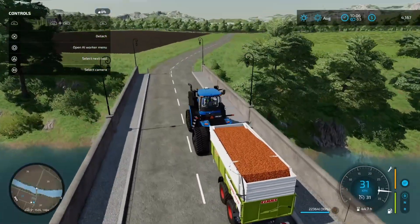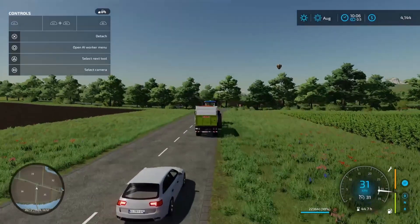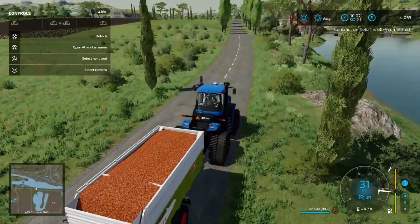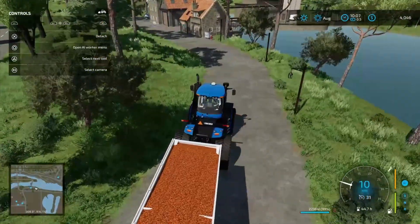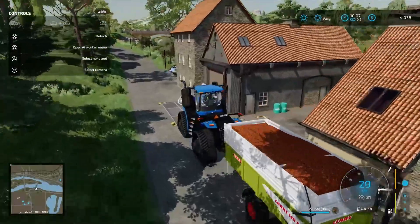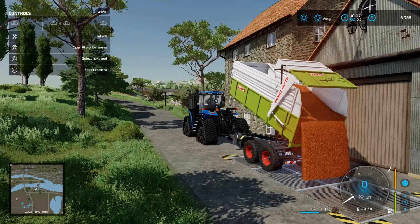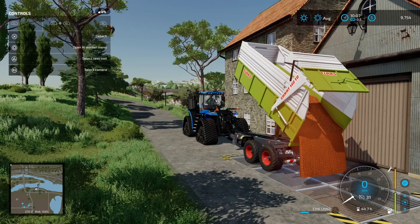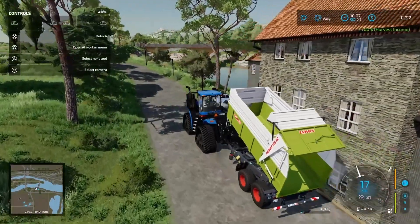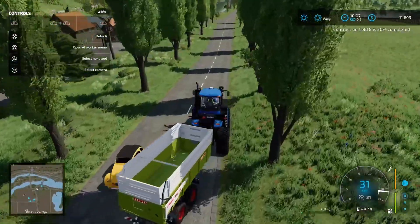Here we are at the grain mill. So like I keep mentioning, anything you put into the grain mill — when we go to purchase this — the grain that we put in will be available for us to turn into flour. So we're basically double dipping — we're getting paid to deliver the grain, and then that grain can be utilised to turn into flour products, which in turn we can turn into bread once we purchase it. Seven grand — not bad, also not amazing.